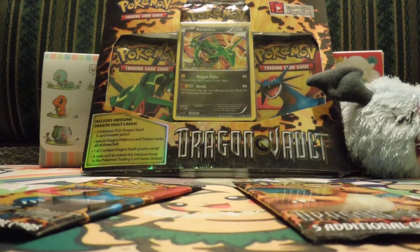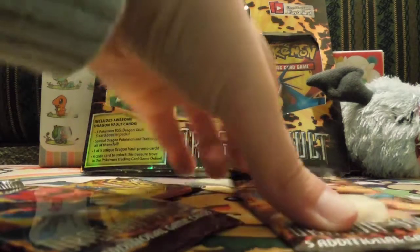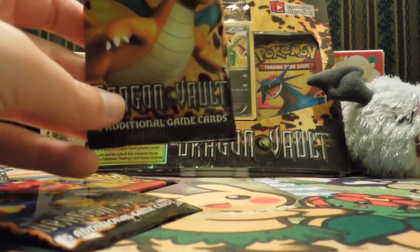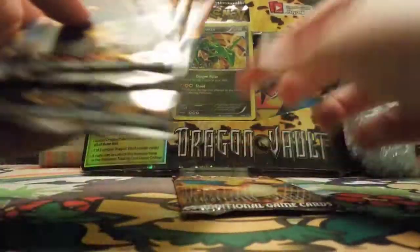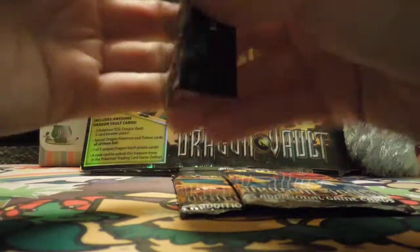I don't know, this thing is like impossible to open. This one is cute — it is so adorable! Oh yeah, I told you it's adorable. Okay, what are these, just little promo cards? I'm gonna open that one last, and then that one — okay, we'll start with this one.